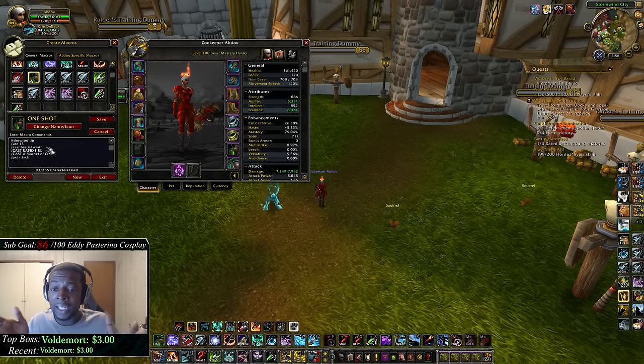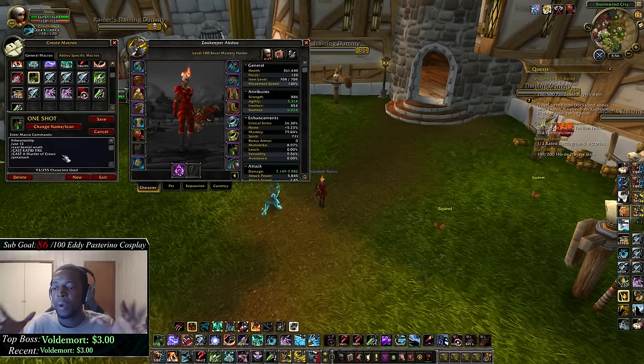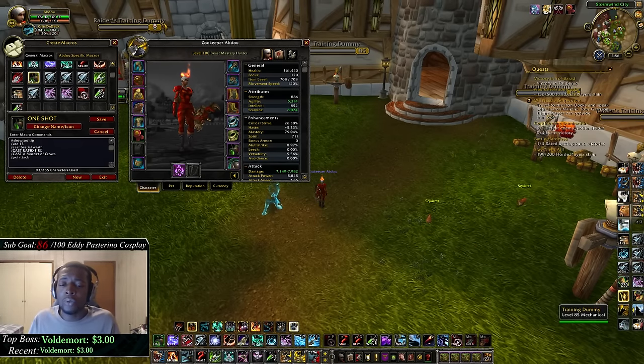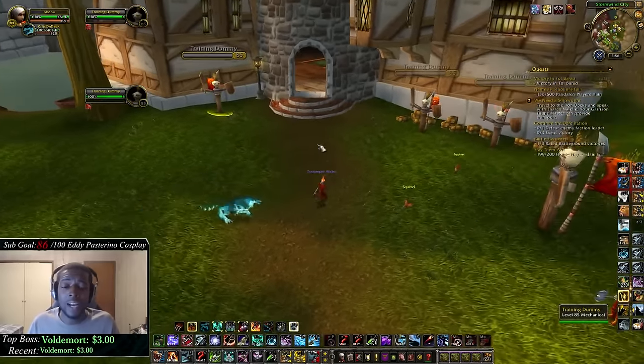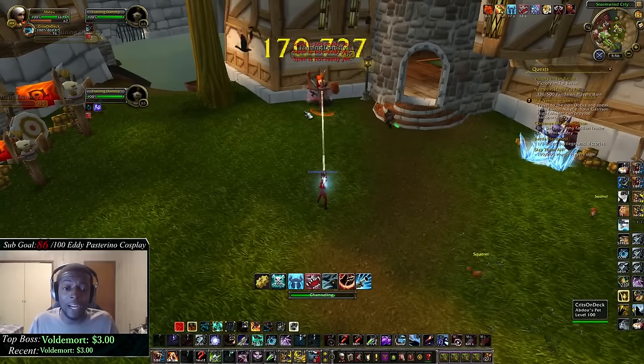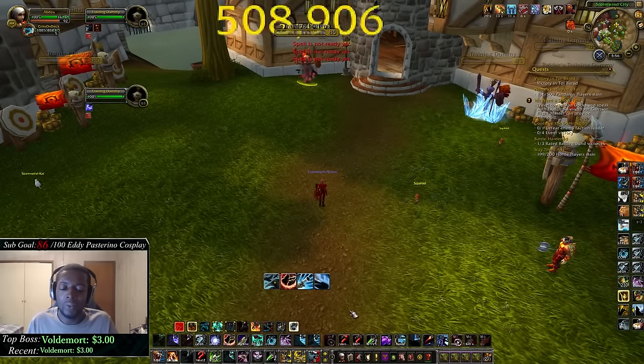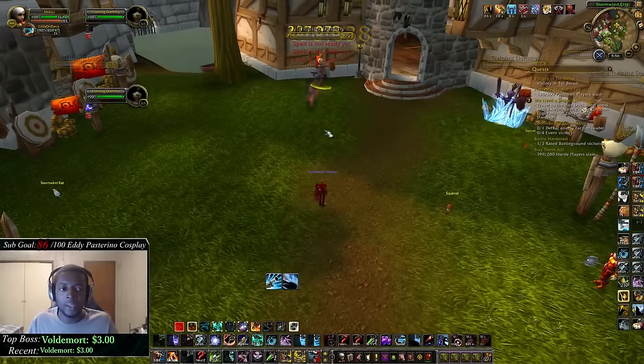Then I have slash cast bestial wrath for Beast Mastery, slash cast rapid fire for marksmanship, slash cast a murder of crows, and slash pet attack. This pops all cooldowns at once — trinket, bestial wrath, murder of crows — so when you get a full trap you just hit one button and go ham. It saves so much time versus mashing every button individually.